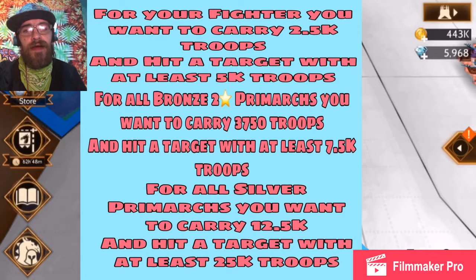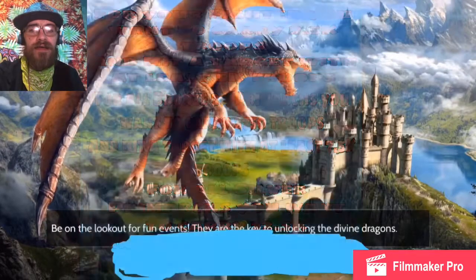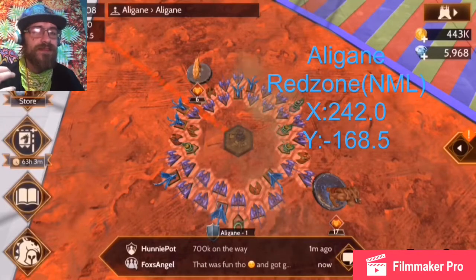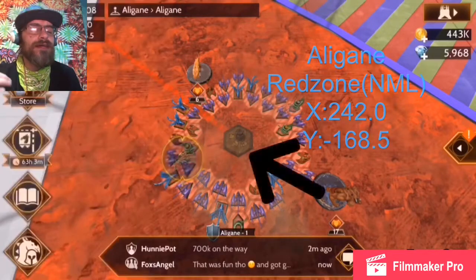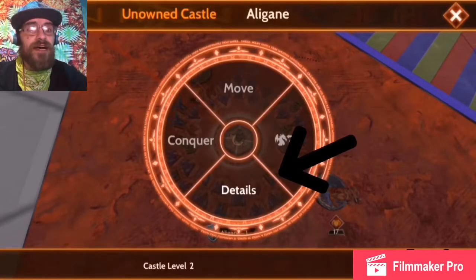Those numbers are on the screen right now. For your Fighter, you want to carry 2,500 troops and kill 5,000 troops on your opponent. With the bronze 2-star Primarchs — the Taunter, Trapper, Sieger, and Destroyer — you want to be carrying 3,500 troops and find a target with 7,500 troops. With the silver tier, you want to be carrying 12,500 and kill off 25,000.